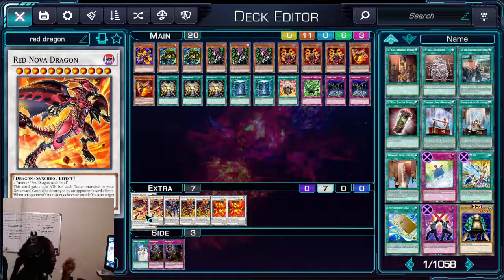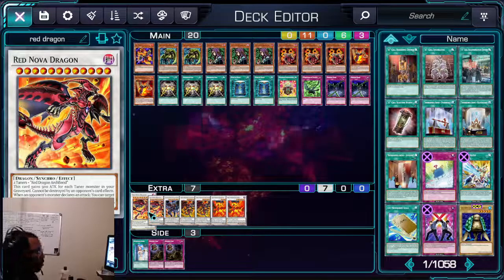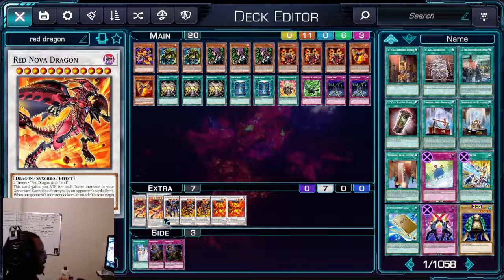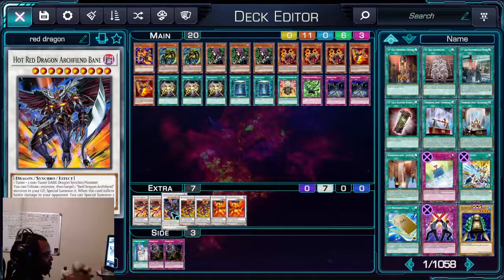On to the extra deck — we're running two Red Nova Dragons. I'm not sure you'll get both out, but it's just in case one gets banished. We have Hot Red Dragon Archfiend Bane: once you inflict damage to your opponent, you can special summon two resonators. If Bane survives your opponent's turn, you can tribute him to summon Red Dragon Archfiend from the graveyard.